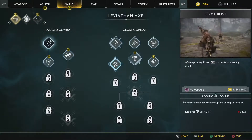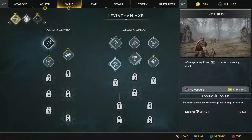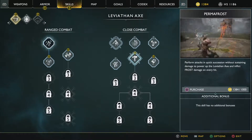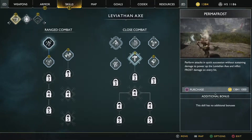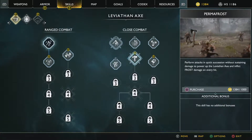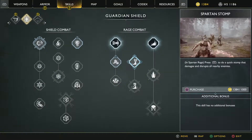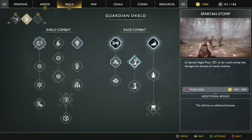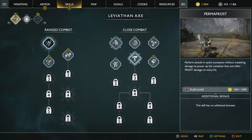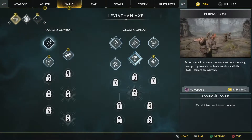On axe and close combat - I think those are the essential ones we need to upgrade. Expert combat - let's have a look. We can't actually upgrade any of those. Perform attacks in quick succession without sustaining damage to power up the Leviathan axe, inflict frost damage on every hit. It seems like it unlocks in a linear fashion - you can't unlock them on an optional basis. The reason I think range and close combat are the priority is because they're free to use - you don't have to build up a gauge. So I think range and close combat should be your priority.